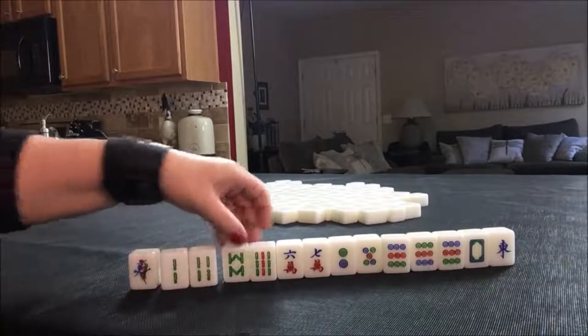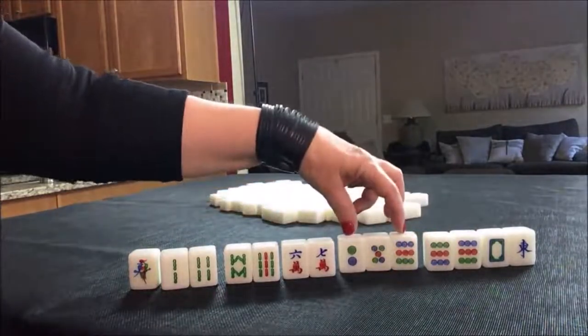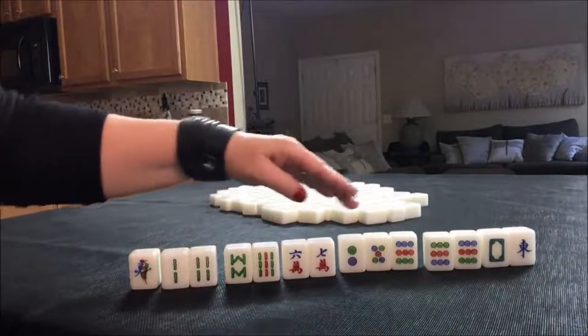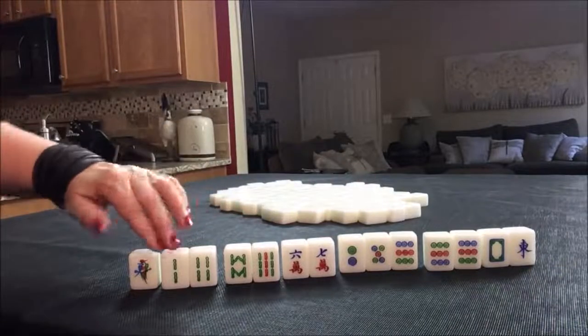We have potential sequences here and here. And then of course there's a Pung or a pair. We would need to make Chows out of the rest because you need four sets and a pair. I think what I would try here is all Chow — all three in a sequence.